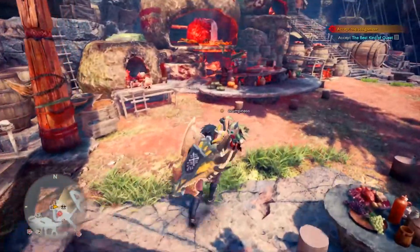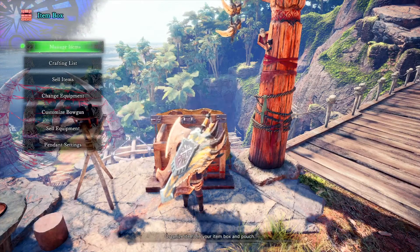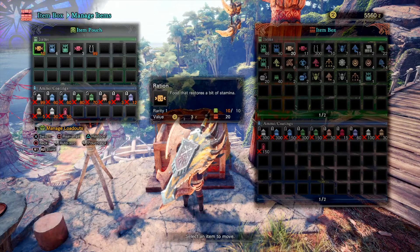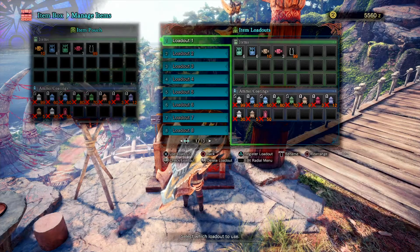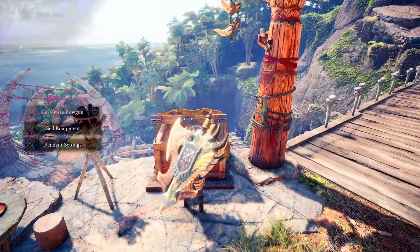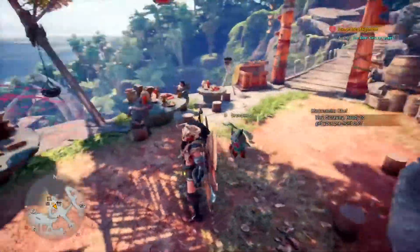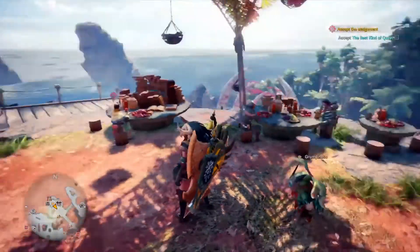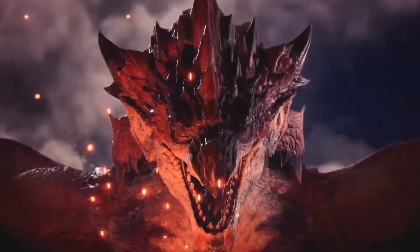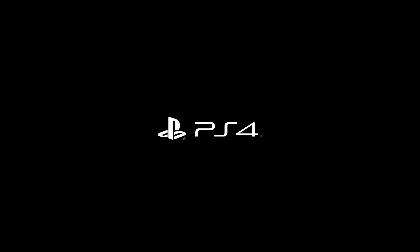That is how item bars, radial menus, and custom loadouts work. To save: go to item box, manage items, options button, then press Triangle to save or X to select a loadout. You can also rename it with options. The next episode covers a new environment where you can gather new resources, so you'll want to spend time gathering to get a head start on weapons and armor. I'll see you next time.